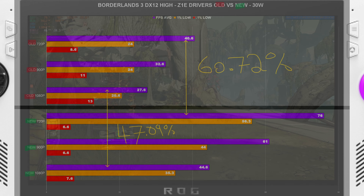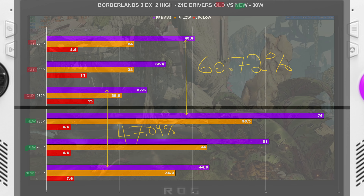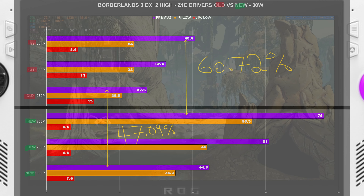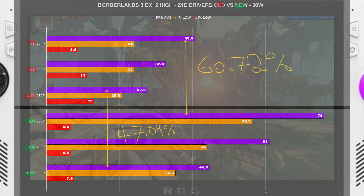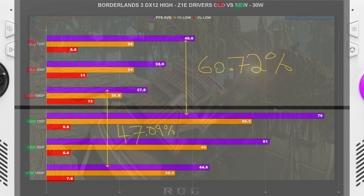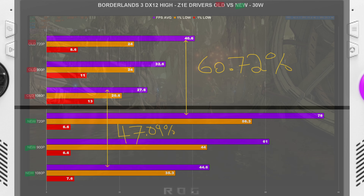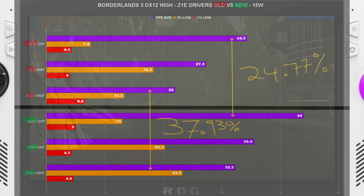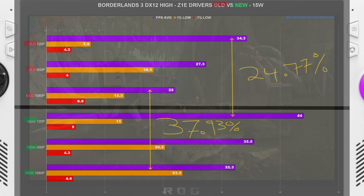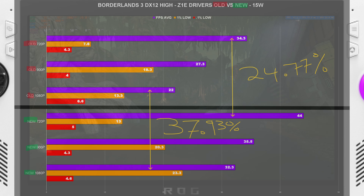Borderlands 3 is the attention grabber — we got a 60.72% increase at 720p going from the old drivers to the Starfield drivers, and even at 1080p we got a 47.09% increase. At 15 watts, the percentage increase wasn't quite as massive but still very sizable — 24% at 720p and 37% at 1080p respectively.